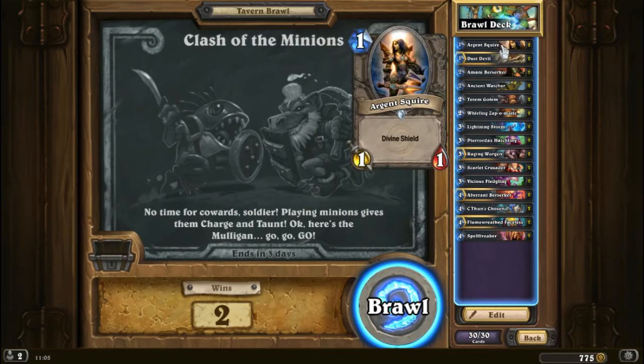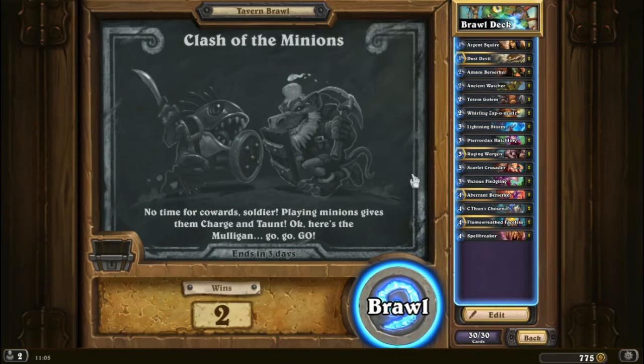It is an auto Tavern Brawl, but every time we play something to the board it's going to gain Charge and it's going to gain Taunt. Obviously it's going to be the same for your opponent, and it's pretty much a trading game. We need to clear the board and look for an advantage where we can get a few extra cards out and keep them alive.